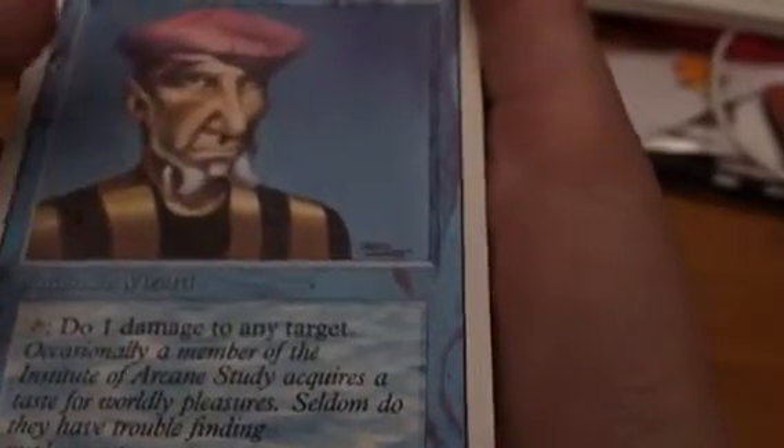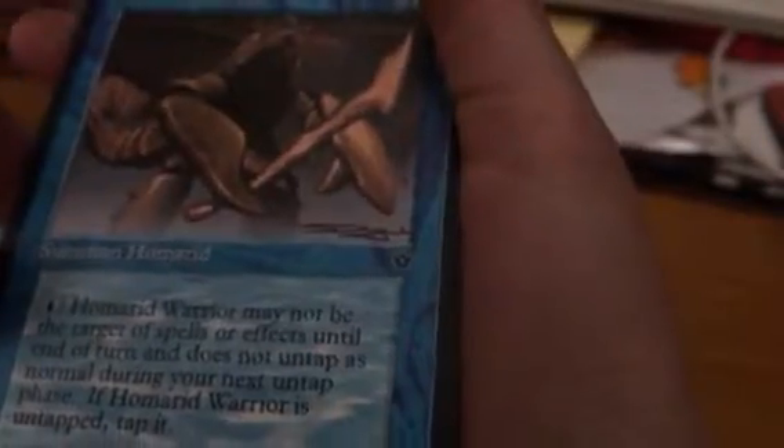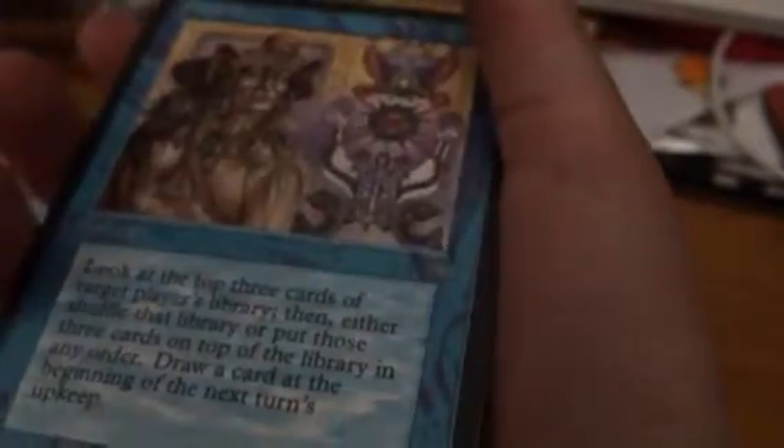They have this cool one, a Flash Flood, which looks super cool. They also got this one — this guy looks cool, funny. They've got all different sorts of cool cards. Magic is the same concept as Pokemon cards, except these are the old ones, and these are really, really rare — way rarer than Pokemon cards. Some are really rare cards, and that's really cool.